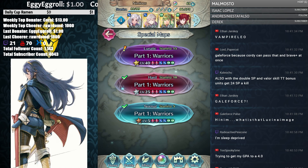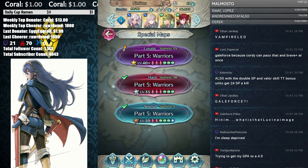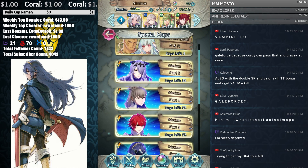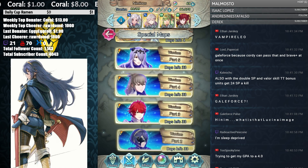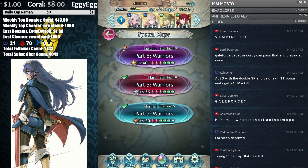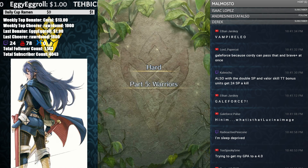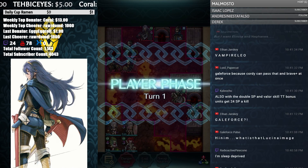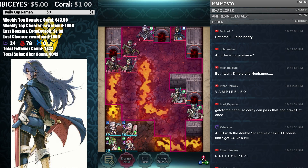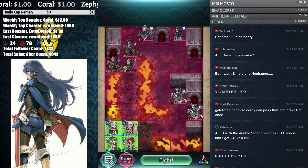Just do the hard version for SP grinding. Part 5 Hard is usually the best one to do for SP grinding. Part 4 Hard also works, but in my experience Part 5 Warriors is the best. Even though you've already completed it, there's no penalty drop for SP or EXP gained, which is really strange — so technically this is the best way to train, and particularly the best way to SP grind.